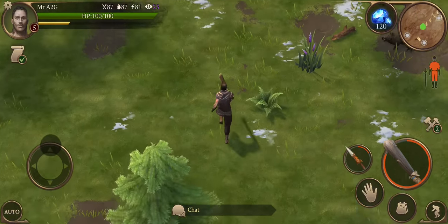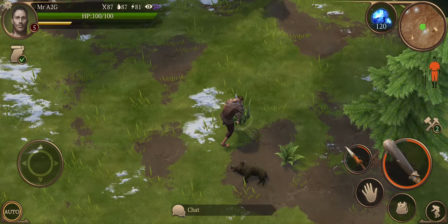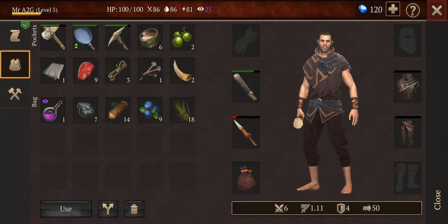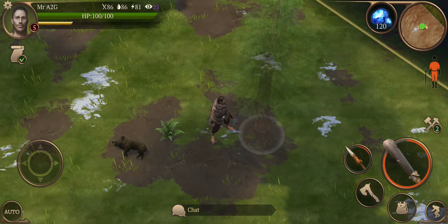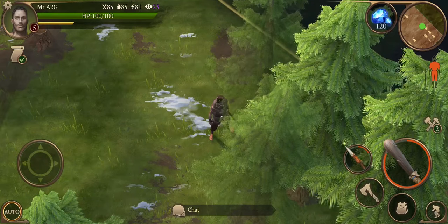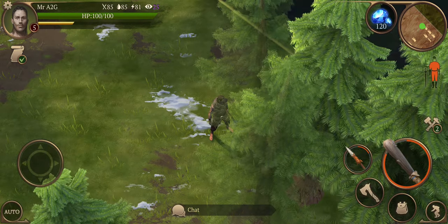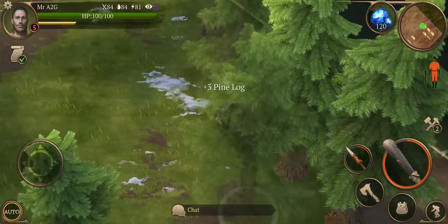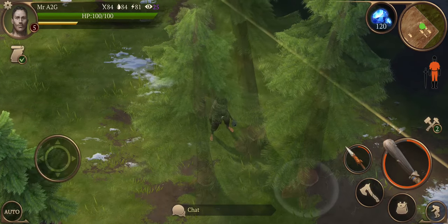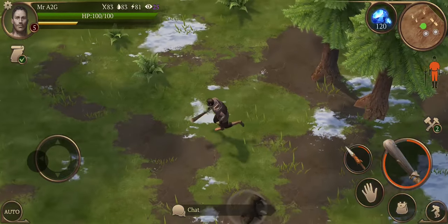Don't think there was anything else we can get our hands on — except for some of these things. Can't get them because I am full in the inventory — he just stopped. What I might do is just fill up on wood and head out. Looks like he's done. Let's head back home.